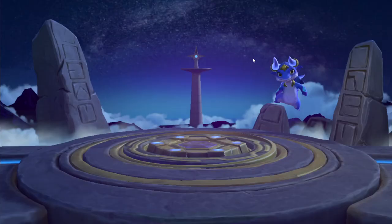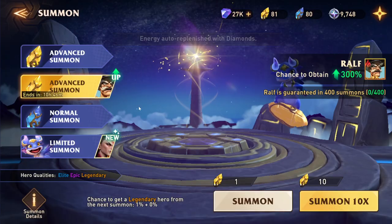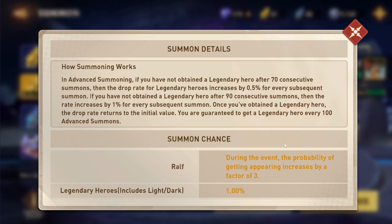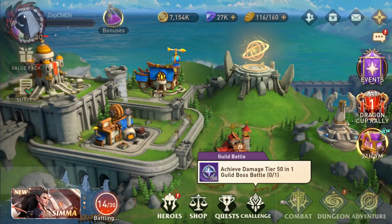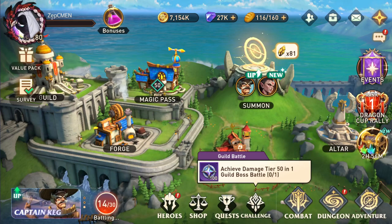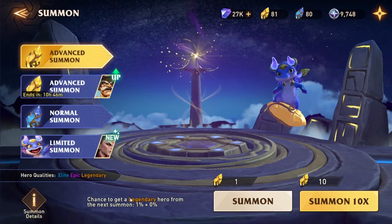Hey everyone, we're waiting for the summon event coming later today. After this banner ends, it's going to be a special summon event where we have a double chance — our percentages of pulling a legendary go up. Legendary heroes right now have a 1% chance to pull, but the banner coming later today increases this to 2%, and you have the ability to do that up to 3 times. It's a pretty viable way to pull 3 legendaries without using up to 300 stones hitting your pity on all 3.